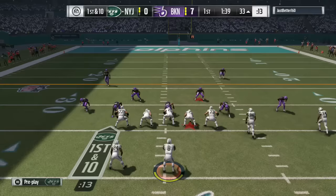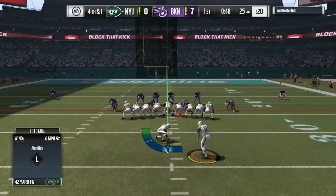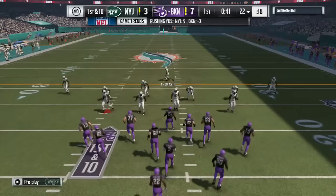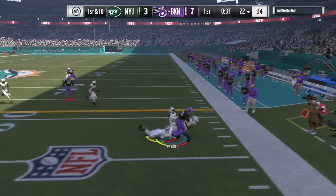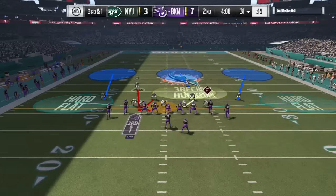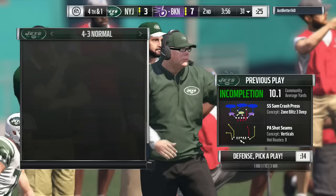Now, depending on whether you're more of a CPU guy playing offline CFM or online head-to-head, you're going to view that in different ways. Was the computer quarterback maybe fumbling too much? I would say yes. But from a user head-to-head perspective, the vast majority of QB sack fumbles the user can avoid by simply playing better. Get rid of the ball quicker. Pull the ball away. Give yourself up and get your quarterback on the ground if there's no escape from the rush.